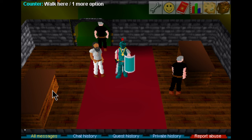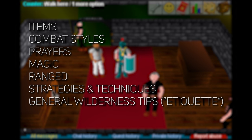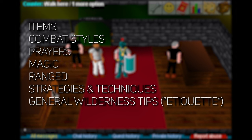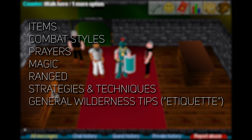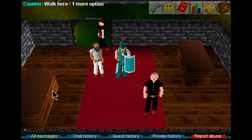I'm going to go through all of these talking points — subjects of interest when it comes to classic PKing tips. Some of these are going to be very item-based, then we'll move on to skill-based ones, and get into strategies and techniques. At the end of the video it's going to be about wilderness etiquette, which is the most opinionated part. You may not agree with everything, and that's fine — feel free to share your disagreements.